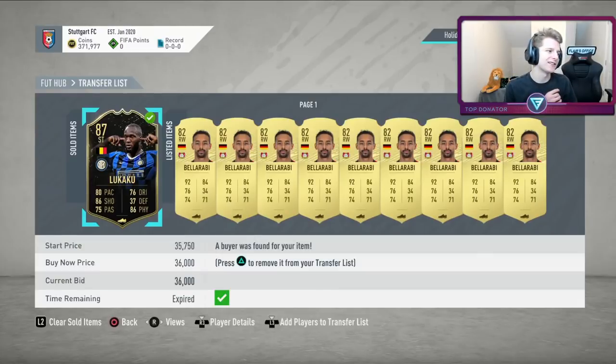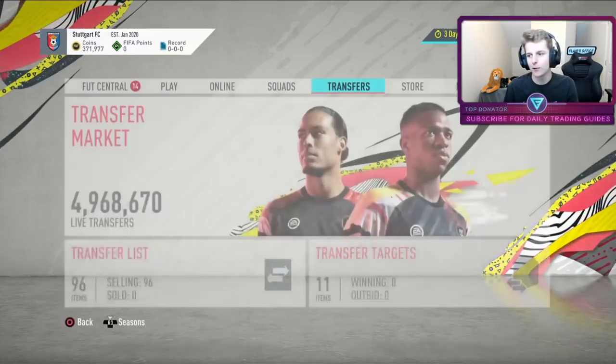We got our first sell — very exciting. Romelu Lukaku, no more than about 20-30 minutes after buying for 30k, sold for 36k. Tax is going to be about 1.5-1.78k, so we're going to take home about 4k profit. Really happy to get our first sell on — it's going really well.